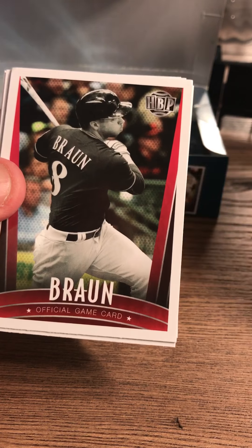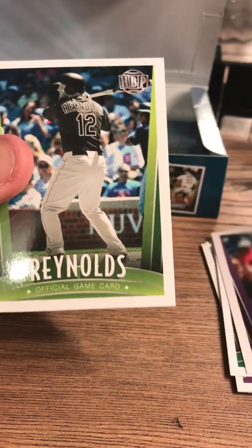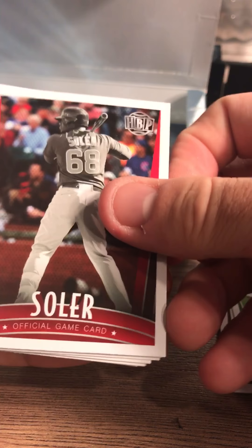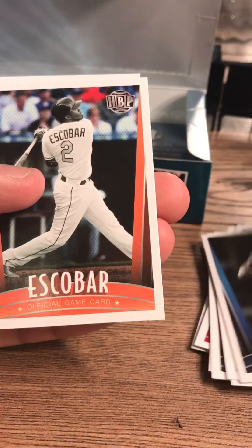I'm wondering how far into this box the one-of-ones are. Here's a Ryan Braun. Kimbrel, Lavares, Kane, Rupp, Reynolds. Solaire, Pilar, Rourke, Verlander, Osuna. Altuve — he will be in my fantasy lineup for sure. Looks like I'm going to be able to have a good team.